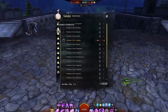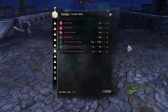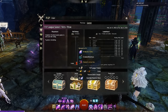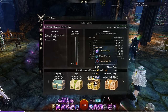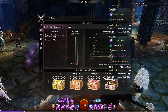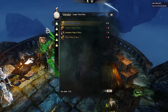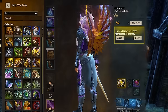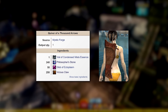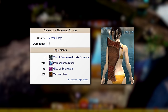Alternatively, you can also get these stat-selectable ascended trinkets from fractals, PvP, and World vs. World, but they're not my first suggestion as they take a little more investment. For the back piece specifically, I do sort of recommend ranked PvP, where all you need to do is max out your league boxes in just a single season if you're feeling daring, or you can earn a few chests across multiple seasons. This will give you enough tickets to buy four back pieces which you then throw into the mystic forge to create an ascended back piece. Another alternative is forging the quiver of a thousand arrows in the mystic forge — this will run you about 25 gold.